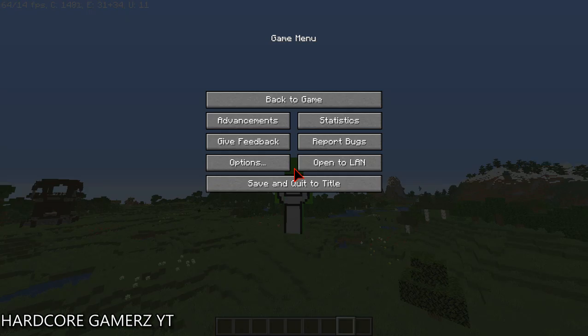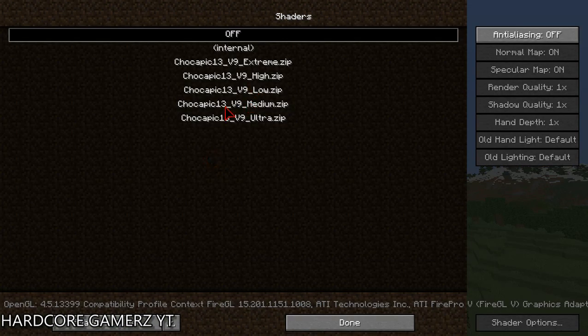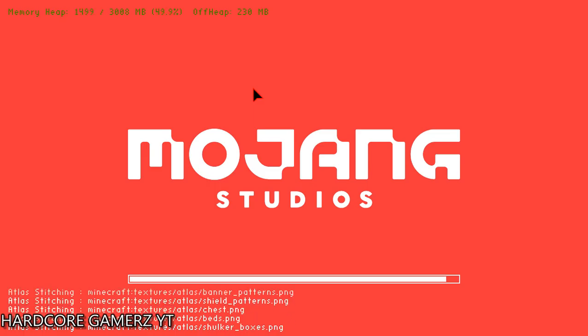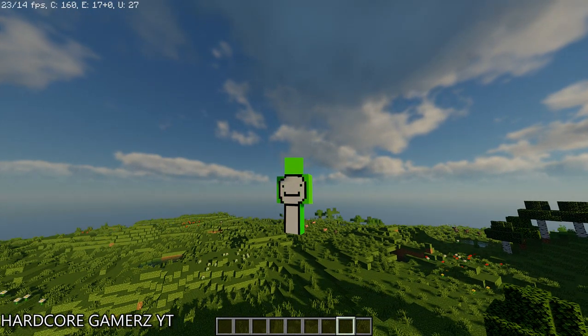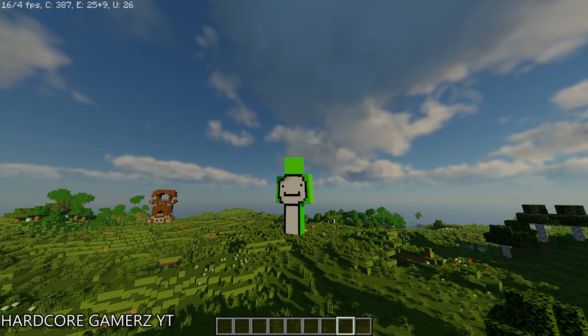Even with shaders on — this is the best shader pack I always use — you will see much better FPS compared to before. I was getting 20 to 25 FPS, but now let's see how much we get. The shaders are loaded up and you can see I'm getting 25 to 30 FPS, whereas before I was only getting around 20 FPS.